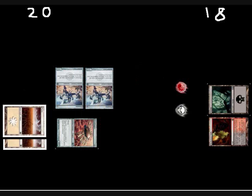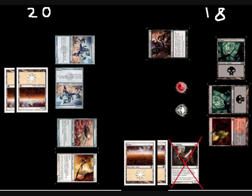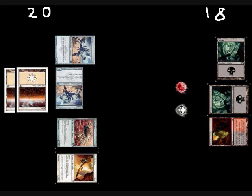He then draws, plays a Plains, and attacks with his two Memnites. I take it and went to 18. He taps two Plains, plays a Core Skyfisher, bounces one of his Memnites to his hand, replays it again, and passes the turn. I then play an Inquisition of Kozlik, so he has to reveal his hand. His hand is two Plains and a Core Outfitter, so I make him discard the Outfitter, and then I end my turn.